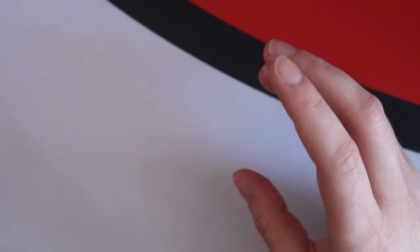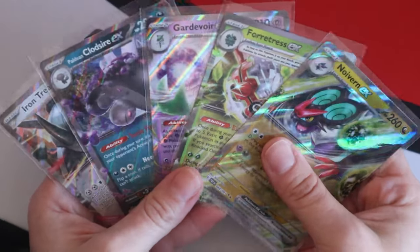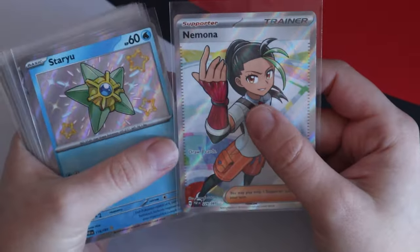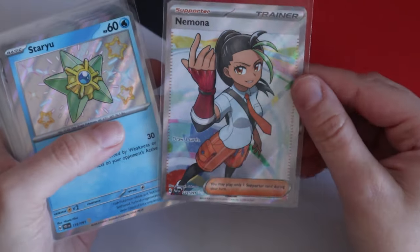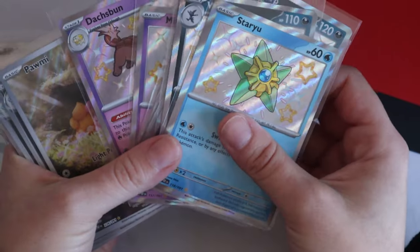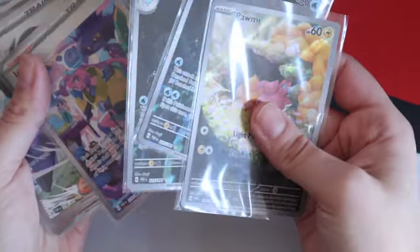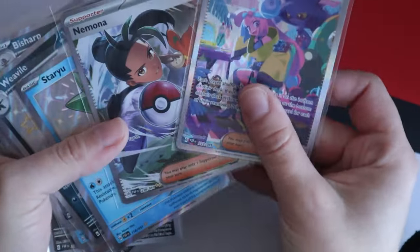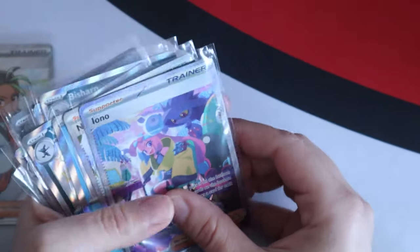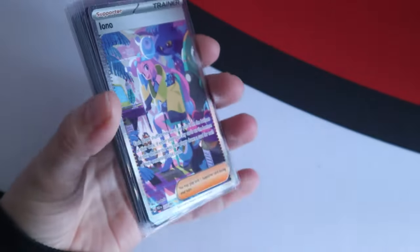Final pack — come on. Scraggy, Greavard, Magma, Nymble, Nymble's Backpack, Klawf, Rellor, Nest Ball, Mime Jr., Lechonk, and Zubat. Okay — that's it, that was 24 packs! Now for the actual hits, starting with the normal EXs. 24 packs, we got five normal EXs, which includes the very playable Gardevoir.